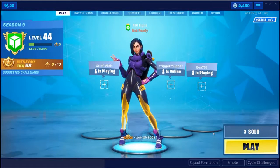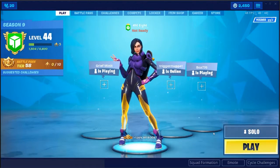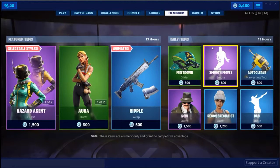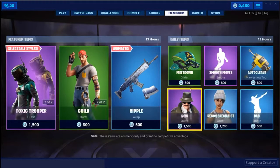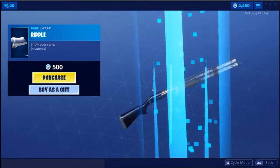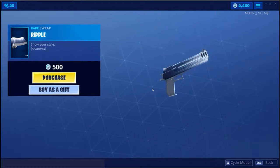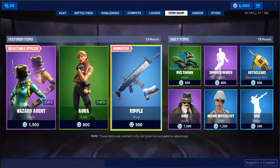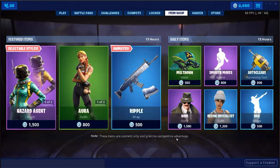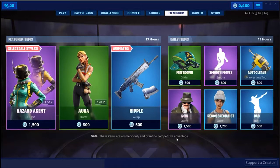It may not be the best video but I got it done anyway. This is General 450 — item shop: smooth moves already done, dab doesn't repeat, but we got this new ripple wrap. It's a kind of cool wrap, not sure if I'll get it, but maybe it has something to do with some event. We got another traversal emote a few days ago, and that one's gonna be the outro.